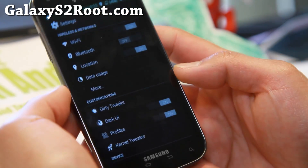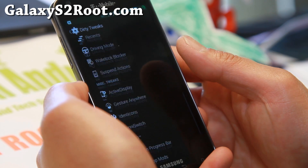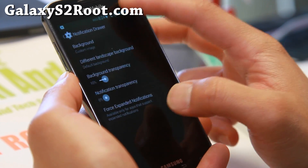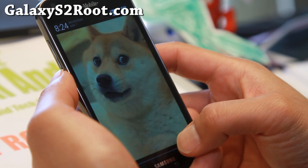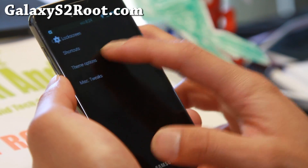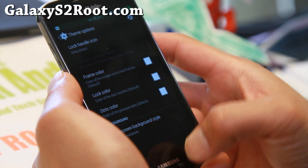Dark UI — you can make everything dark. Let me go over some of the stuff here. Dirty Tweaks — the Dirty Unicorns ROM has these Dirty Tweaks, and it's got like a ton. This is where I chose my custom image for my dropdown, so you can put your favorite photo of your dog. Lock Screen Shortcuts — you can set your shortcuts here. Theme Options — this is where you can change the wallpaper. I've got my Doge wallpaper, so I can turn my phone into a Doge phone.